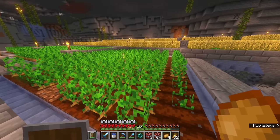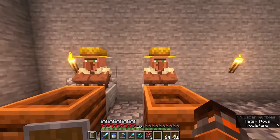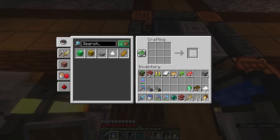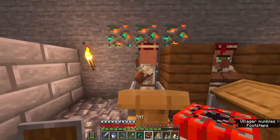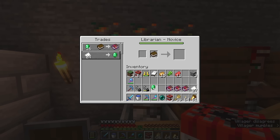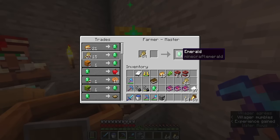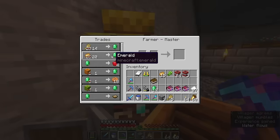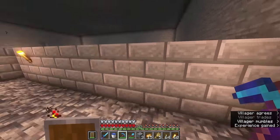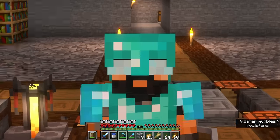We're going to dig up all our wheat and replant it along with the potatoes, then trade them in for emeralds. We make some books — should give us four — but we may need a few more. We need 15 more emeralds to buy our last mending book. After harvesting enough wheat to get 17 emeralds, we trade in for one more mending book, then put mending on our armor and head over to the zombie spawner to get it repaired.